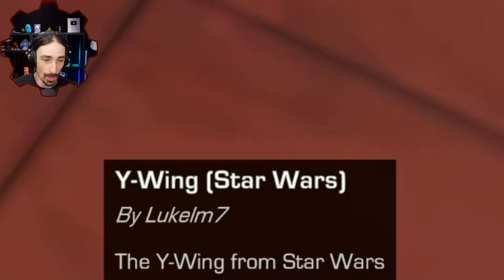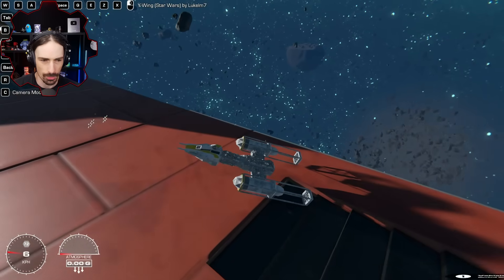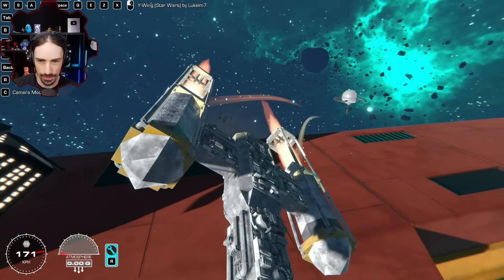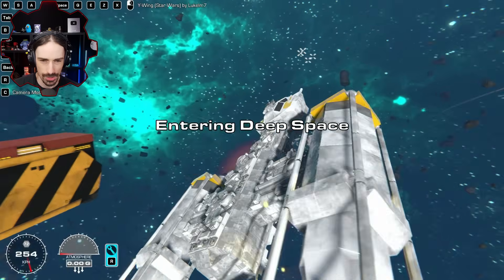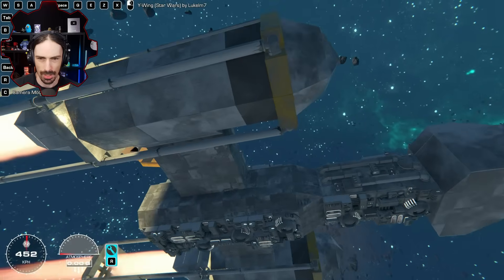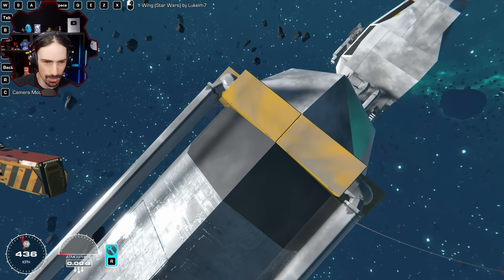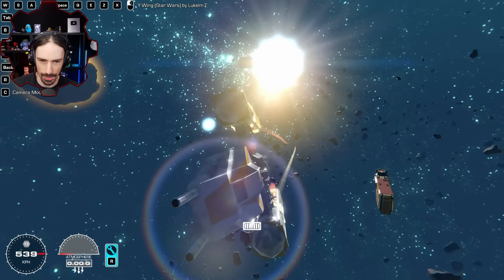Up next is the Y-Wing Star Wars by Luke LM7 — 694 out of 700 complexity. Look at all the greebles, it's every greeble ever. This thing looks crazy detailed. It just looks like so much texture — the Cyber paint job with other paint textures on top, really subtle, like the dust paint texture you can see right there. This thing is awesome.